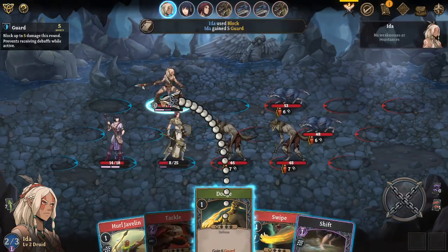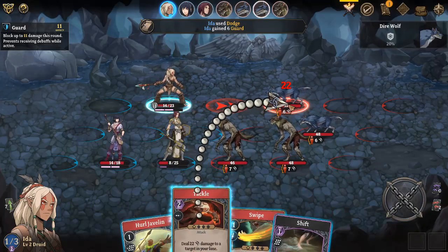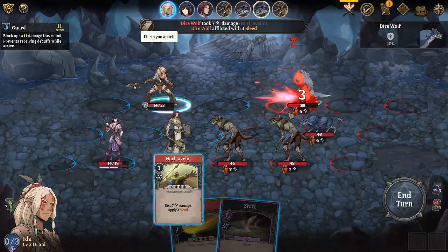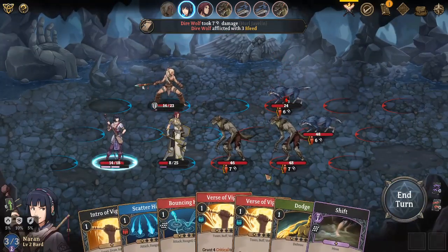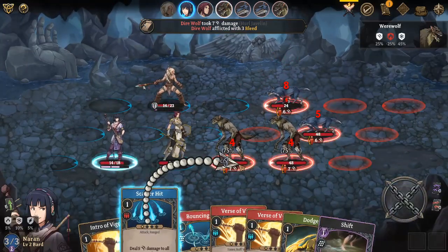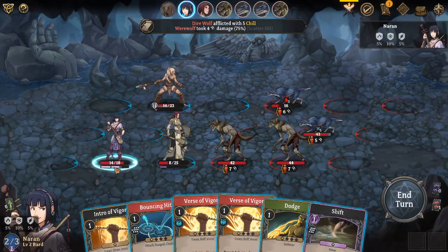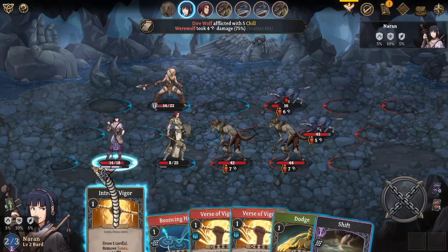Let's just make sure I have enough guard for this and just bonk them real hard. Okay, so that shield does come into effect. Also I didn't get any guard from that - I thought I was supposed to get guard from that. Are any of these guys attacking me? Nope.